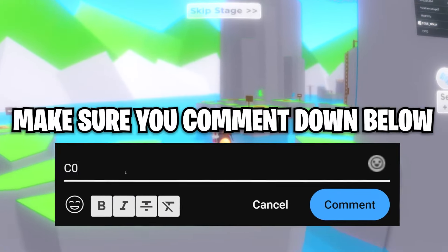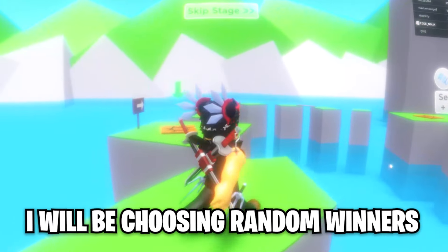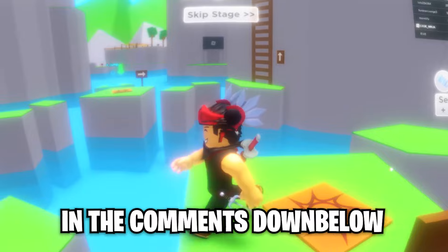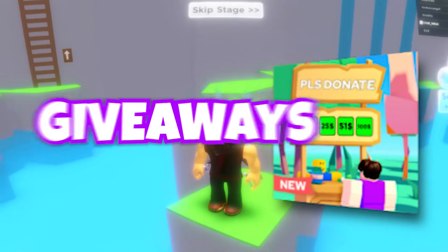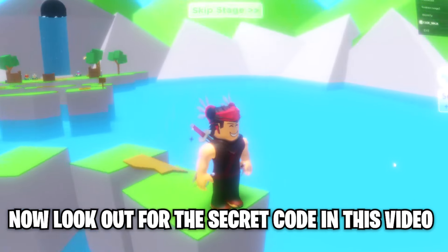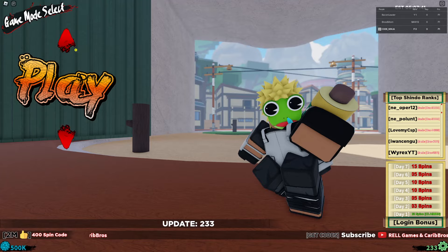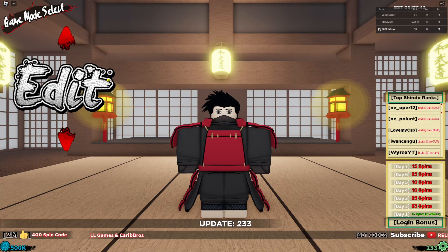Make sure you comment down below your Roblox username with your favorite game. I will be choosing random winners in the comments. These giveaways are done with Please Donate offline donations. Now look out for the secret code in this video. Yo guys, welcome to Shindo Life!